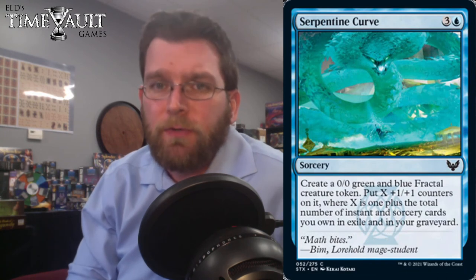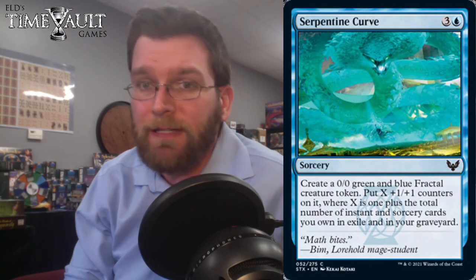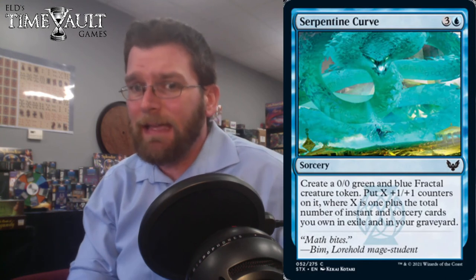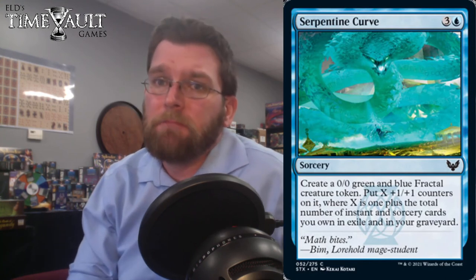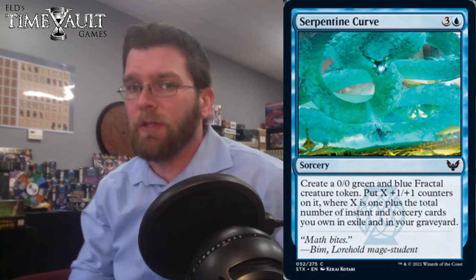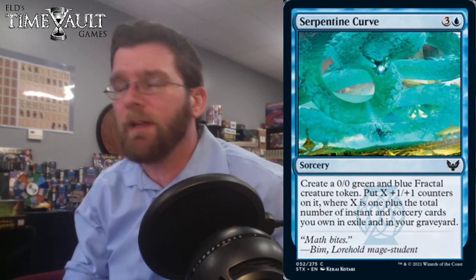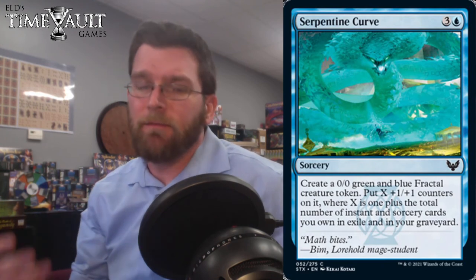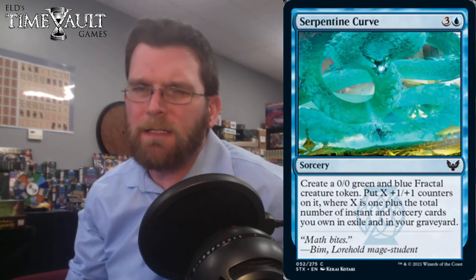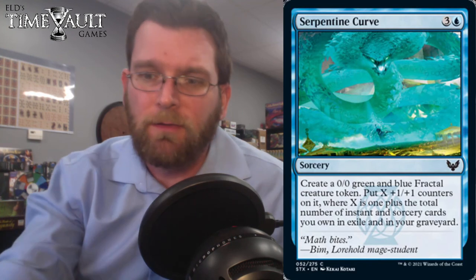Serpentine Curve: 4 mana sorcery. You get a 0/0 green and blue fractal creature, putting X+1 +1/+1 counters on it where X is 1 plus the total number of instants and sorcery cards you own in exile and in your graveyard. That's potentially a pretty large creature, but also potentially just a 1/1 or less if you haven't built up those instants and sorceries. Probably better for some constructed format. Don't know that there are actually ways to make this card reliably good.